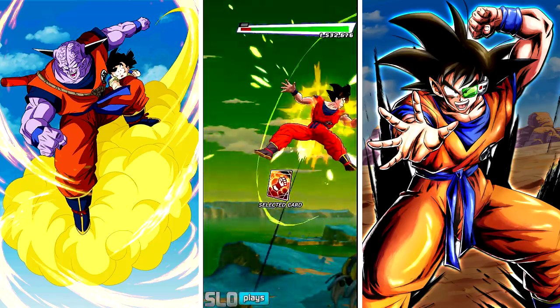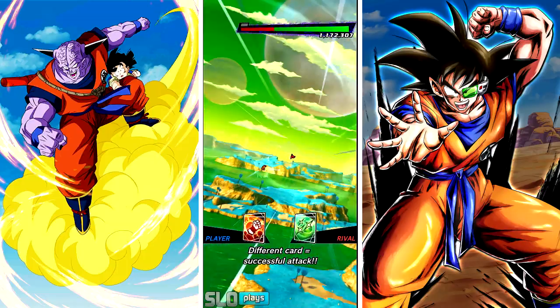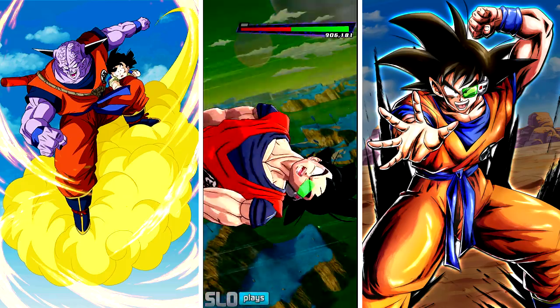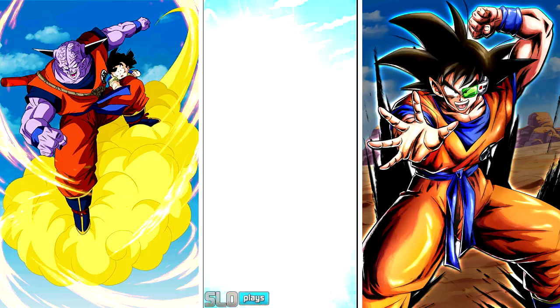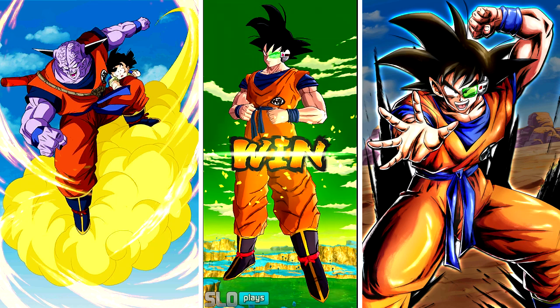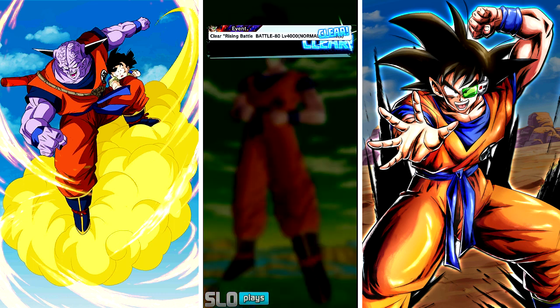Then just Rising Rush the absolute heck out of this dude — completely destroy him. You might get unlucky again since RNG does play a big role. He might choose your card. What you can do is exit midway through the match, reset, and get back in. He does do over one million, almost two million damage, just to get to that point.